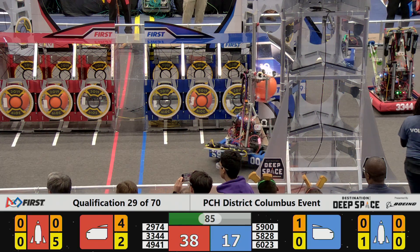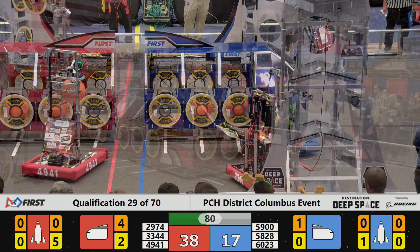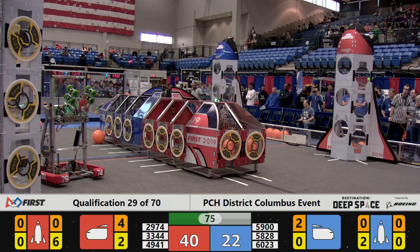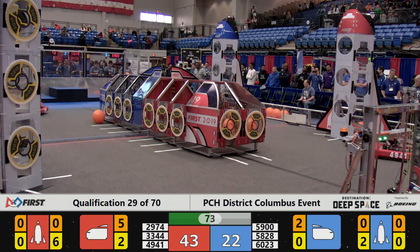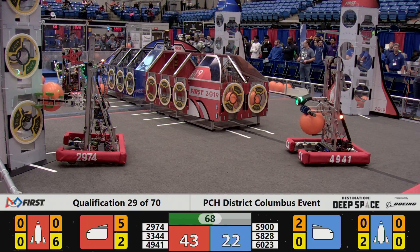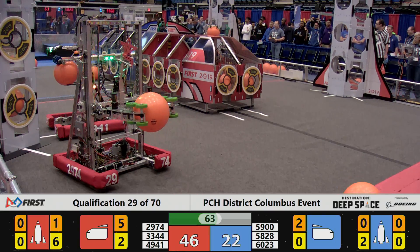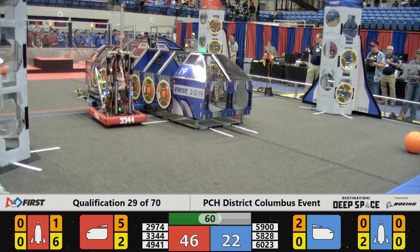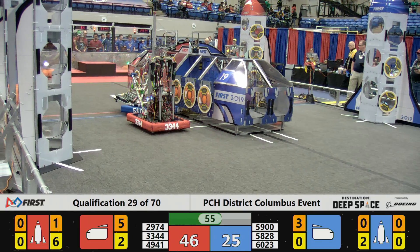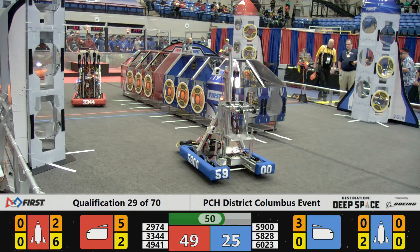Each one of the cargo pods placed in the cargo bays is worth three points. Walton Robotics again picking up another hatch panel — they've backed up and now completed the hatch panels on the Red Alliance rocket. It's 33-44, the Space Dragons playing defense against the Blue Alliance bots, the Fighting Mongooses, with a cargo pod in their possession moving towards the cargo bay.